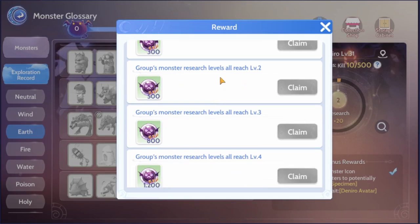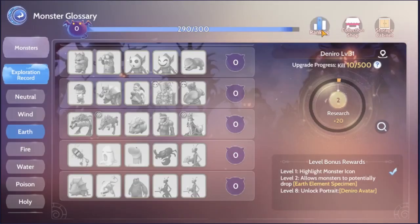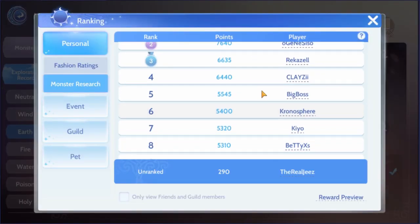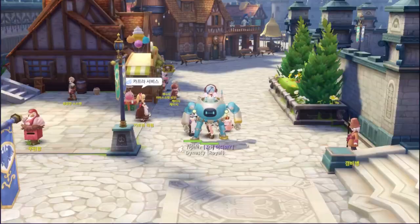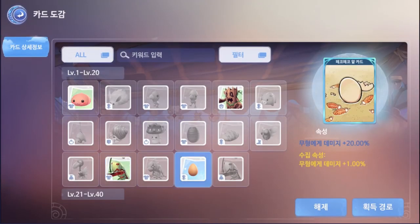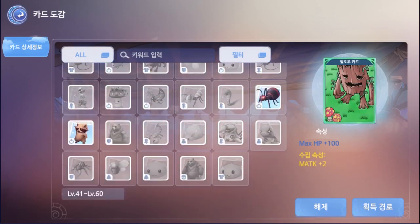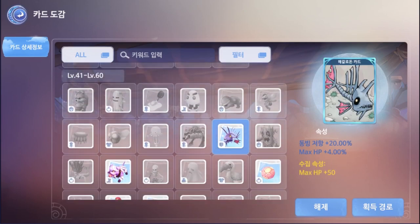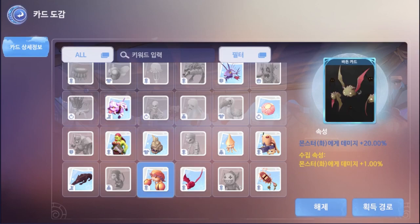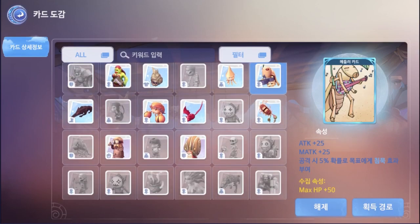There's also a ranking system to see who has the most points and the least amount of real life. The next content is more of a recommendation as it is not implemented yet, but the card album will have an option for you to store your unused cards to gain additional stat points as well. You can only store one and depending on the card, you'll gain different stat boosts. I'll go over that more in detail when the content is actually released, but for now I do recommend saving unwanted cards instead of selling them.